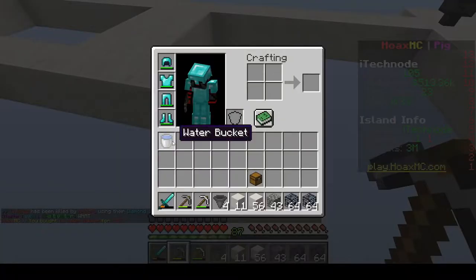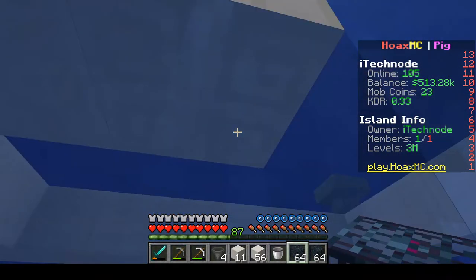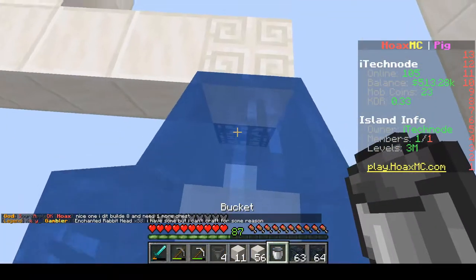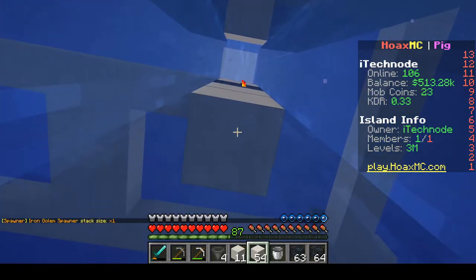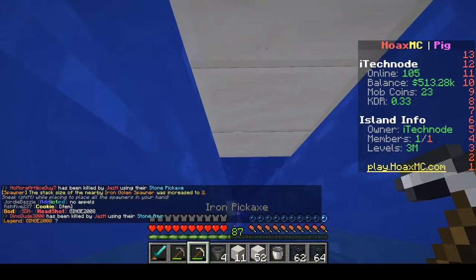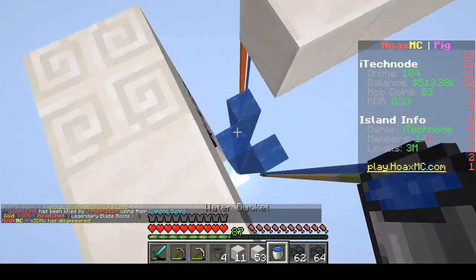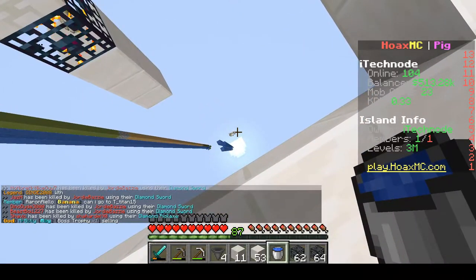Now we're going to destroy that and get our water bucket and place it here so we can go underneath. If you have /fly you don't need to do this. We're just going to place one so we can test to see if it works. Now we've placed one, what we're going to do is place underneath it another quartz block and place four down — this will give the iron golem spawners a place to spawn. Actually, we'll go three down. On this server they used to not be stackable spawners, so you had to build five down, but we still have to build down so they fall.